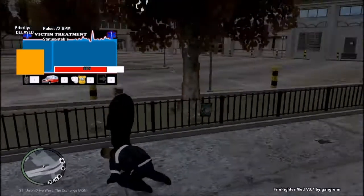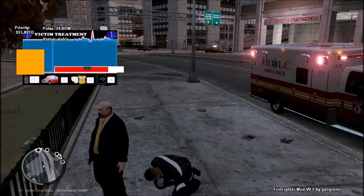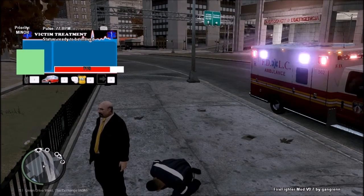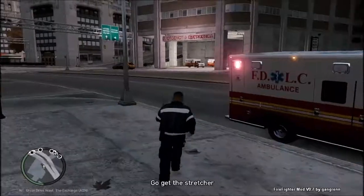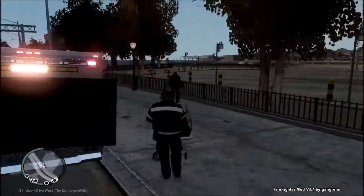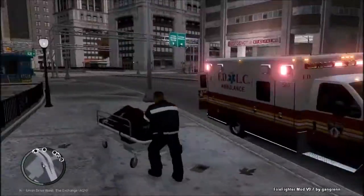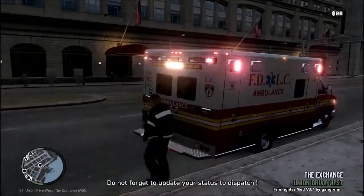Can I transport the guy, or am I just gonna awkwardly do this while he stands there? Ready to be moved — there we go, that's what I was waiting for. Go get the stretcher. I think it's middle mouse button to get him on? Yes. I haven't played this in a long time. Is it T? Yes.